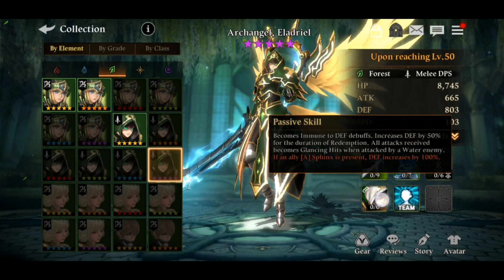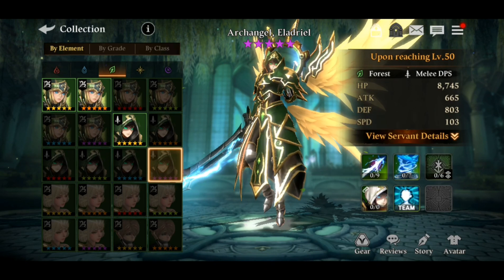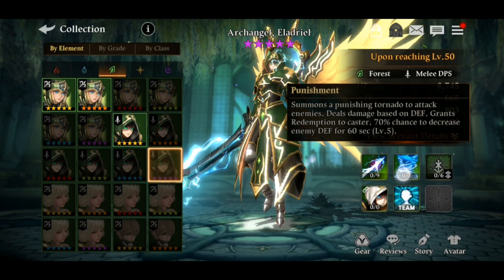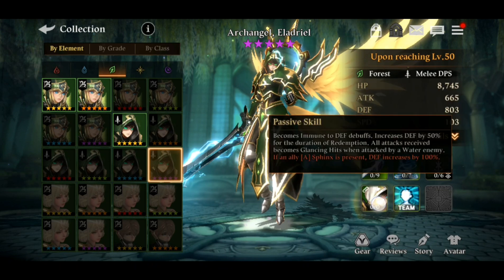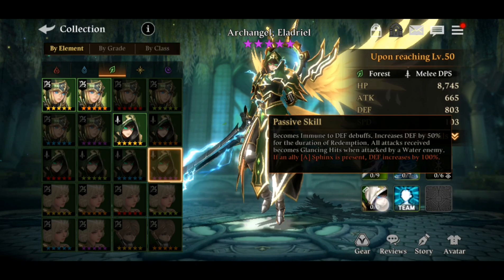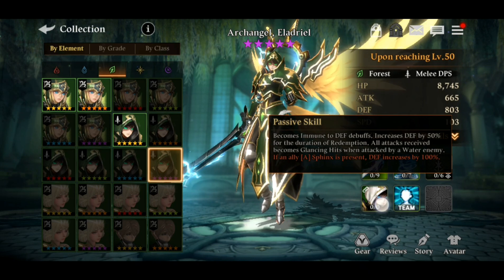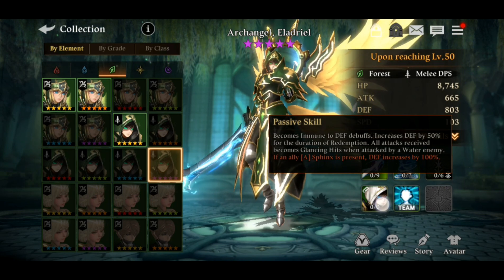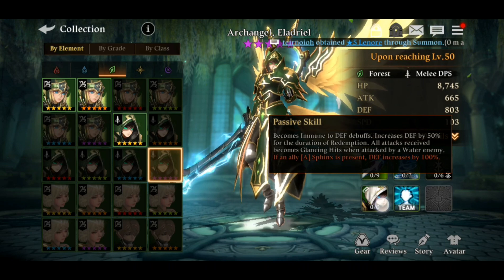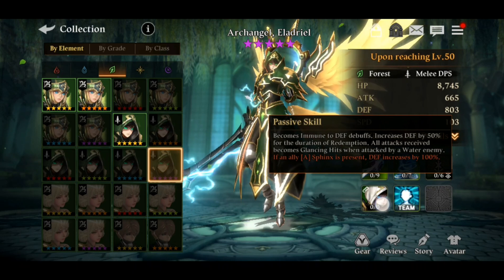His passive skill makes him immune to defense debuffs and increases defense by 50% for the duration of Redemption — which is about 60 seconds — so he'll deal more damage during that window. Also, all attacks received become glancing hits when attacked by a water enemy, which is huge for places like Omens Void 11th floor.